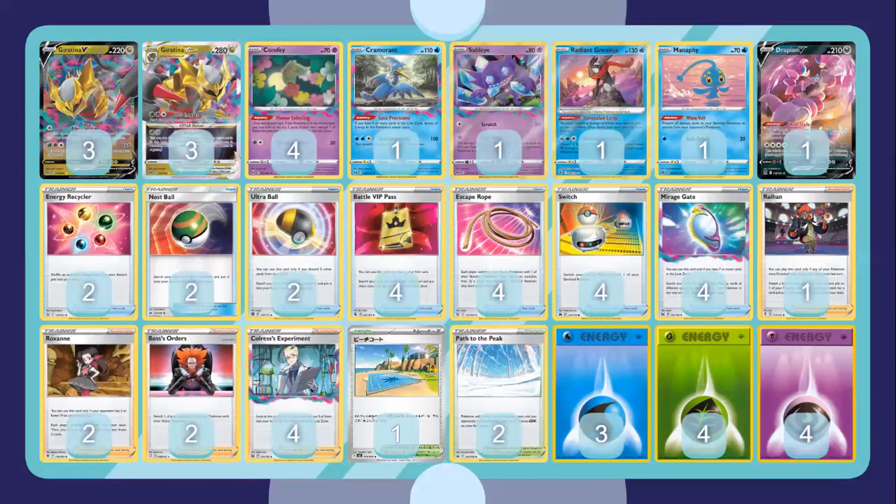People might question Drapion, but we don't play any Choice Spell, so the only way to get one-hit KOs is on bench Pokémon — not Mew VMAX unless they're set up by Sableye. Drapion is expensive but it can help against Gardevoir, Mewtwo V-Union, and everything like that, so it's useful against other decks as well.